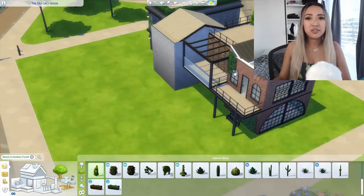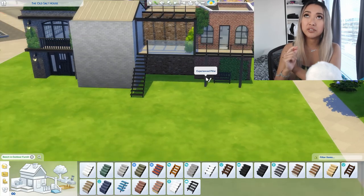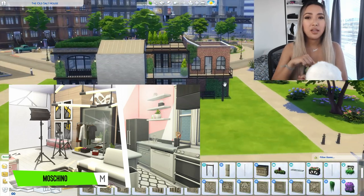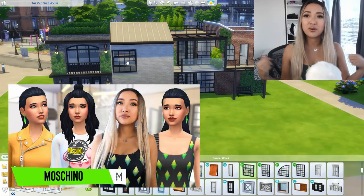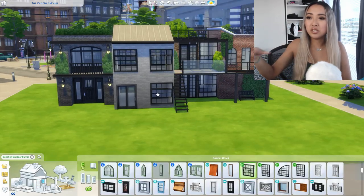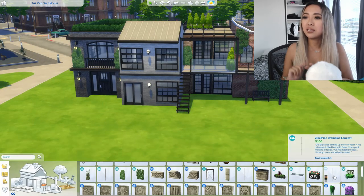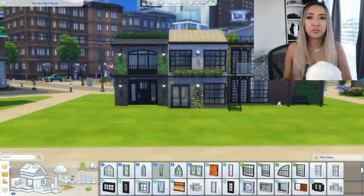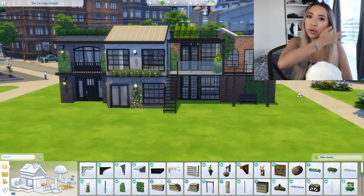My past few videos have been using only base game and the Moschino stuff pack — I did an apartment build using every single Moschino item and a Create-a-Sim video with my favorite and least favorite outfits from the new pack, so go check those out. In this video I did not restrict my packs at all — I use Moschino, Get to Work, Get Together, and probably Vintage Glamour because I love that pack.